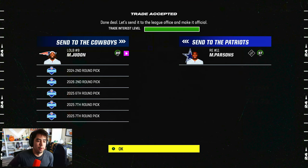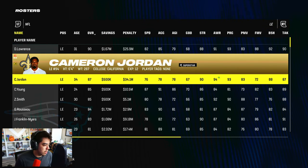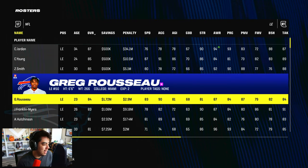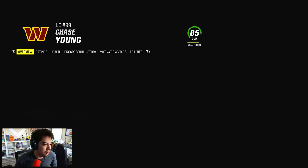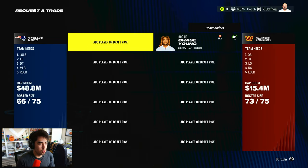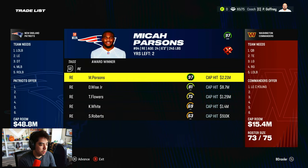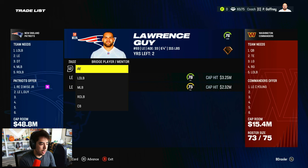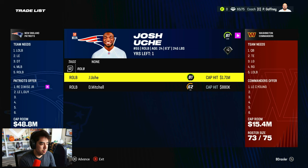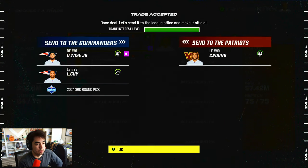Getting Micah Parsons is not bad at all. Now let's try Chase Young — superstar dev, still on a rookie contract. We offer Wise, another player, and a third. And it's accepted! Very easy is a little too easy. Our pass rush is looking great with at least our edge rushers set.